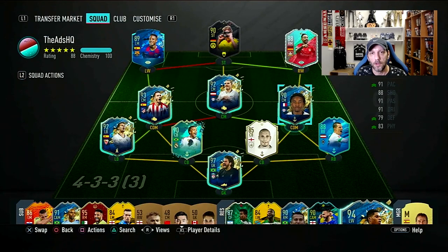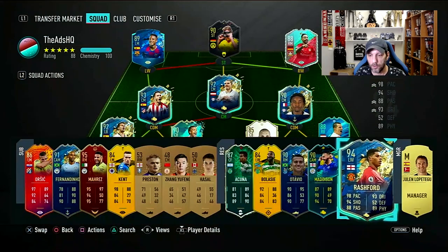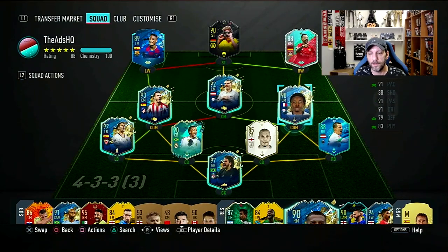Hello and welcome to a new player review. Today we have the newest additions to the league SBCs for the Bundesliga and Liga NOS Team of the Season. We have Otavio for the Liga NOS, and Christopher Nkunku from Leipzig for the Bundesliga. He has a 77 base gold card and one inform at 81.